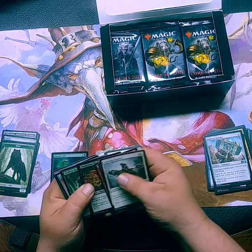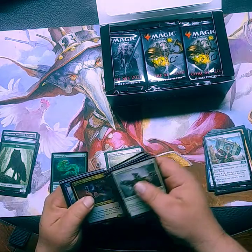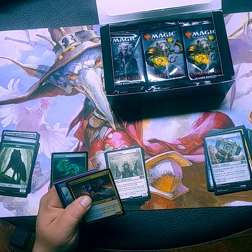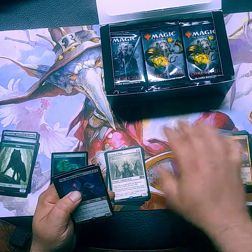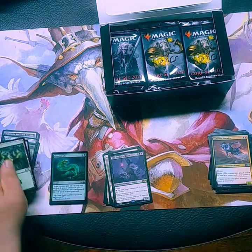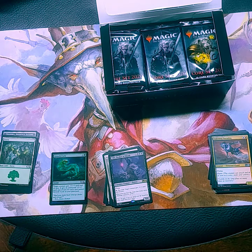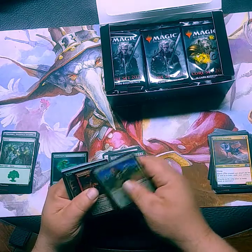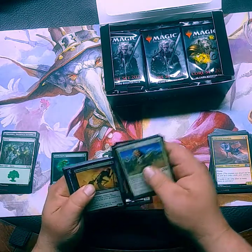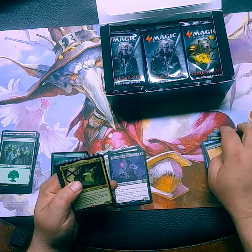Let's see what else is coming out. We're going to see some foiled templars. Another legendary — so this is the legendary box. That's like four legendary creatures so far out of very few packs. There we go.